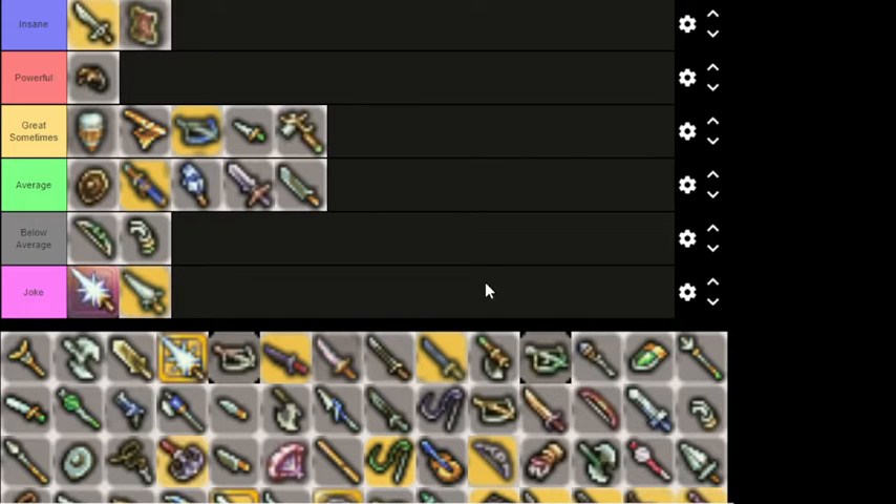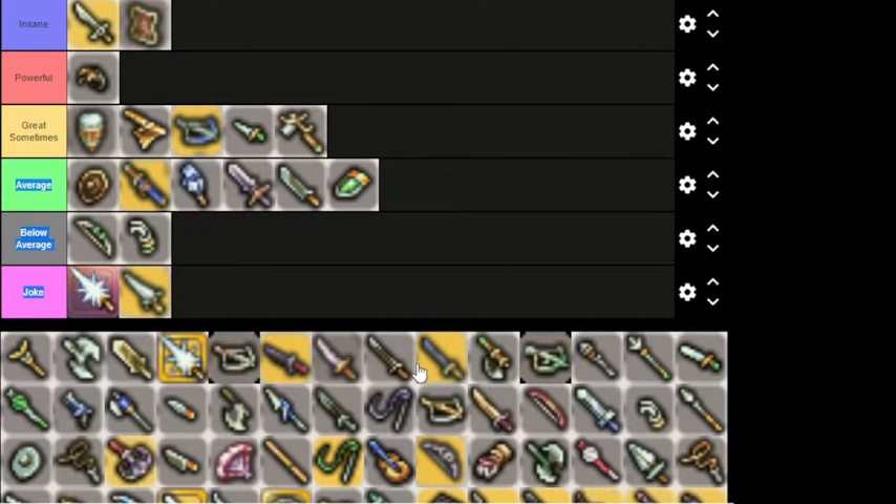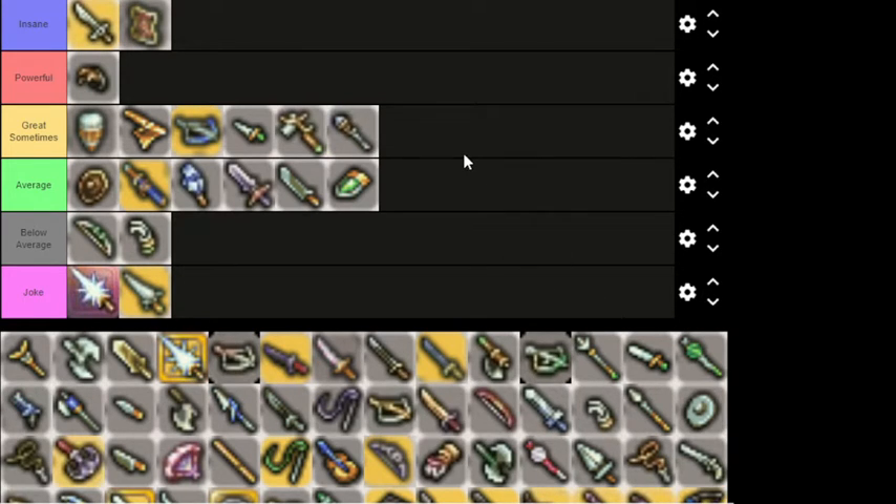Baldur Blade — definitely Average, nothing really too special. Baldur Shield — strictly Average; it's a nice middle-of-the-road shield, the second light shield you have access to. Baldur Cudgel is a weird one. As a weapon it's complete garbage, but that slight bonus in range on a Terror Knight with an MP or HP suck is pretty significant. So Great Sometimes under very oddly specific circumstances, but otherwise pretty meh.